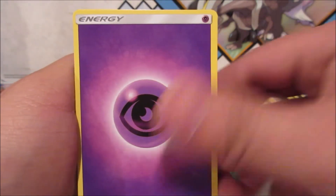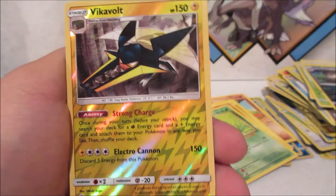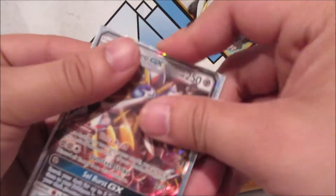Dewpider, Eevee, Psychic Energy, Great Ball, Dark Tricks, Lone Raticate, Vikavolt Reverse Rare — and Solgaleo GX from its original set! That is three Ultra Rares in a row, guys — this tin is crazy!